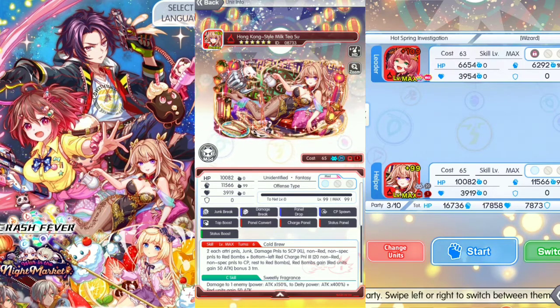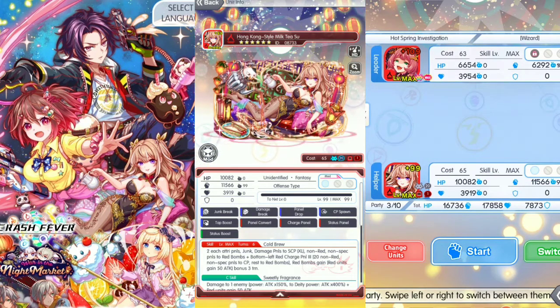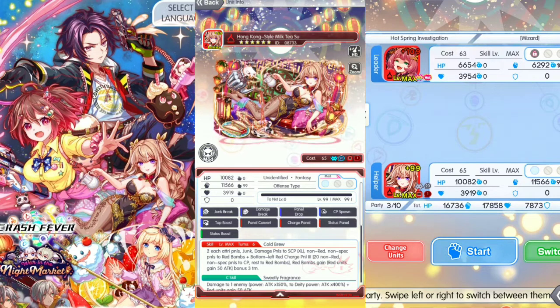The skill is Cool Brew, 6 turns to skill. It converts 2 of each attribute panels, junk and damage panels to SCP XL, non-raid non-special panels to raid bombs, bottom left raid charge panel 3, 20 non-raid non-special panels to CP, and the rest to raid bombs. These raid bombs gain 50 attacks for raid units for 3 bonus turns.